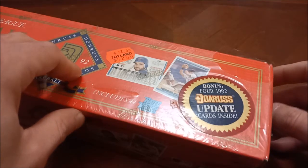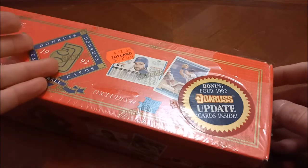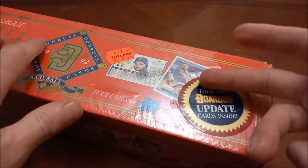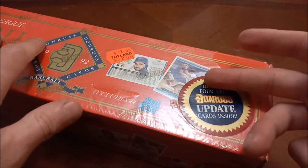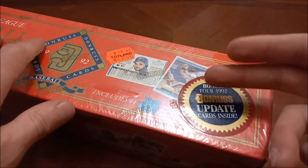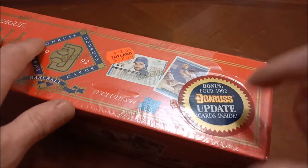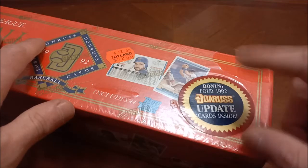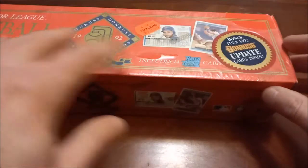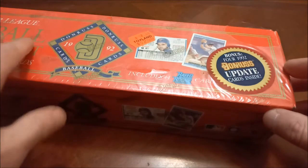The set is really only 784 cards plus four bonus '92 Donruss update cards. There are honestly no good rookies in here at all. The best rookies are going to be Pat Mahomes - which is more of a cool card just because of his son, the quarterback - Scott Brosius, and then Rod Beck. In the update there's only one rookie card and it's Dan Walters. Nothing good. It says it includes 44 rated rookies but honestly none of them are great.